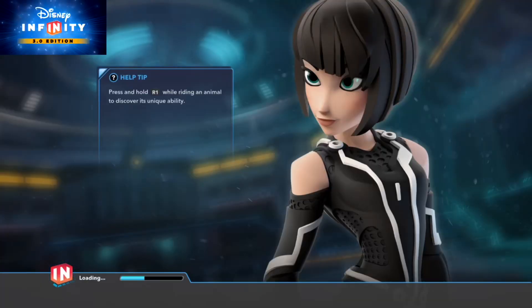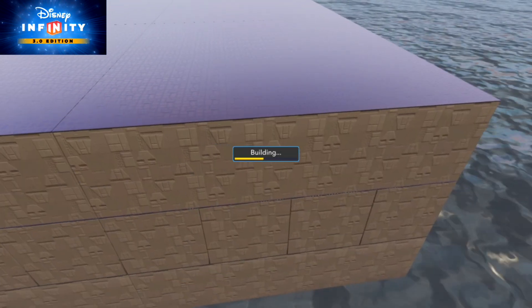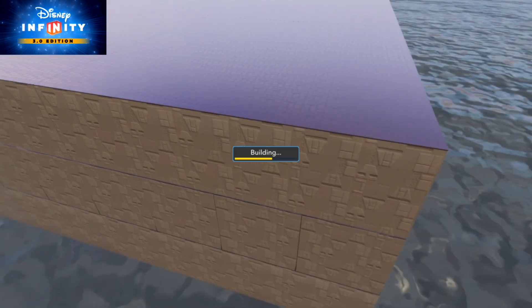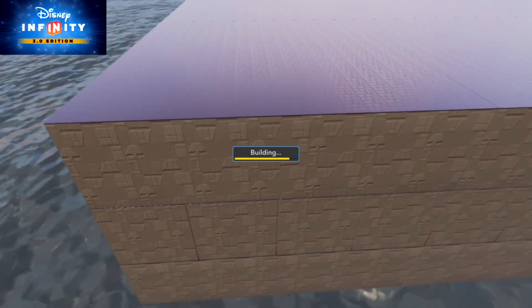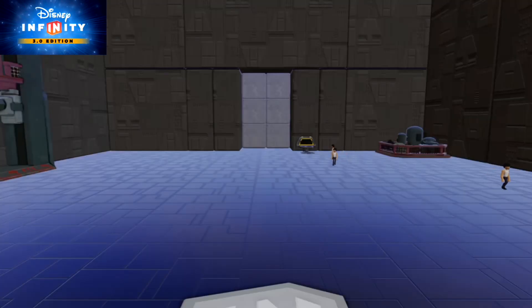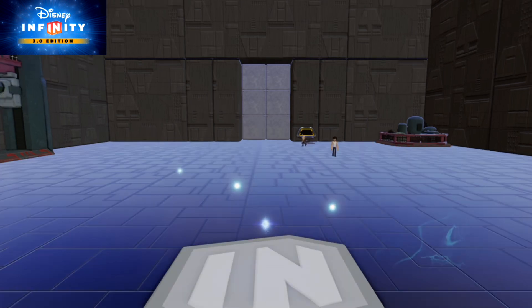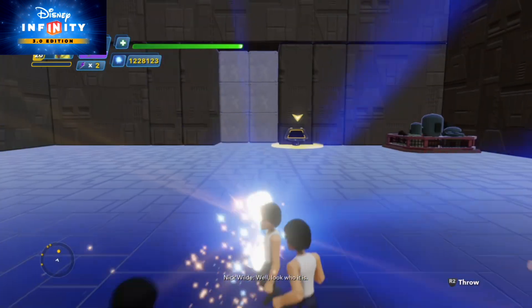Hello everyone, welcome back to another game — Disney Infinity 3.0. Today we're starting the mini games for the Disney Infinity 3.0 playlist. We're starting with the criminals escape video, or it's called Escape from Prison I think, and we're going to be playing as Nick Wilde.